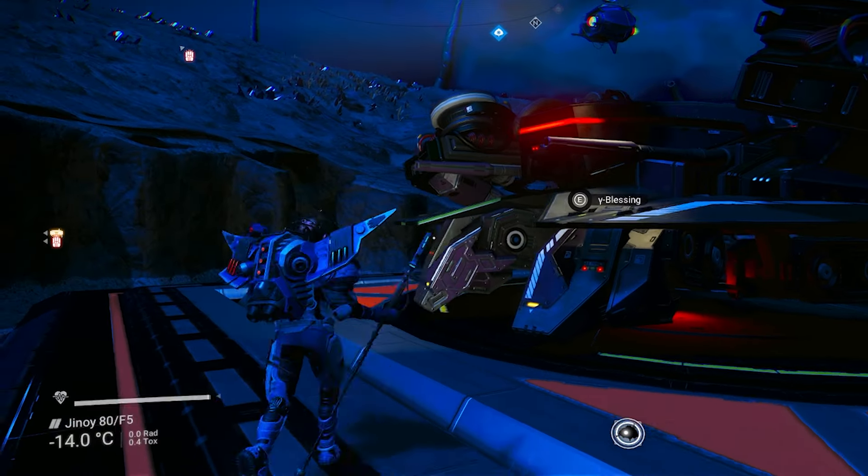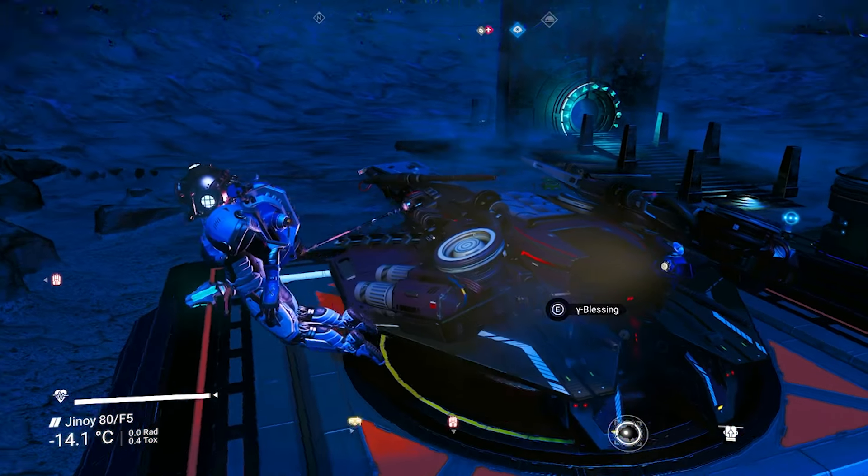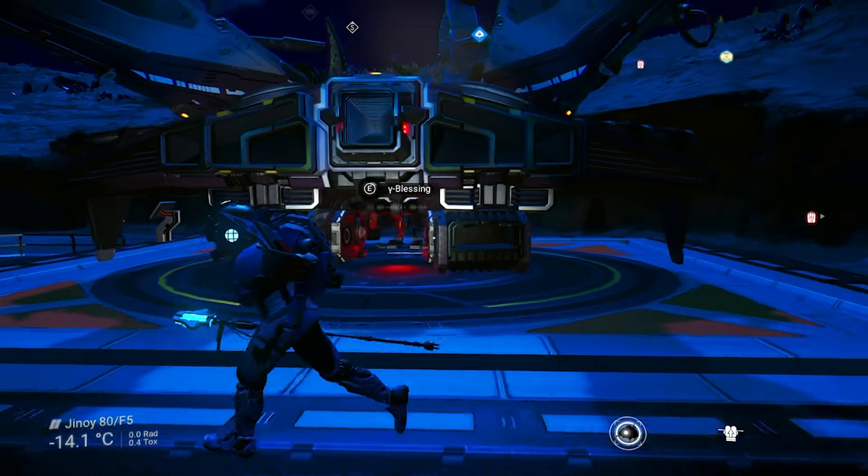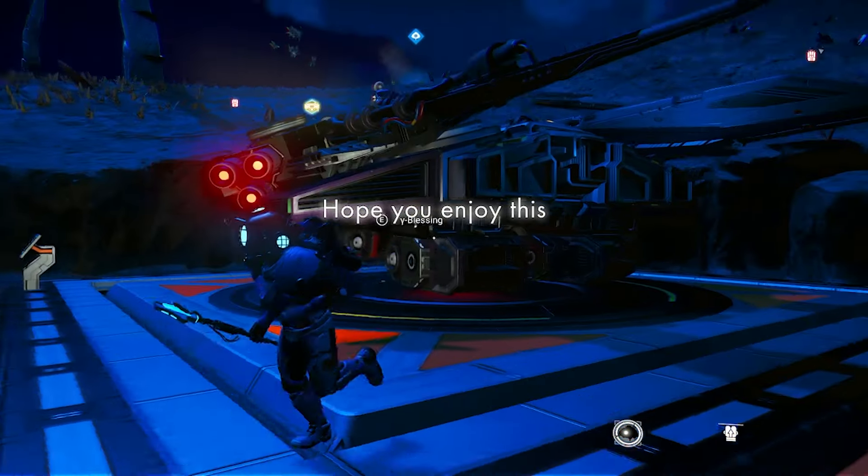Hey guys, welcome to the video. In this video I'm going to show you how to get this absolutely amazing black sentinel ship, which has the six thrusters in the back.